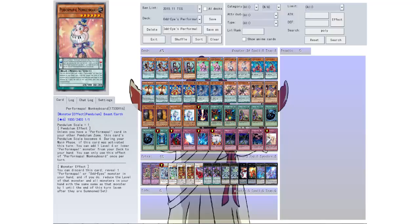Then we have Monkey Board — the name is awesome. It's level 6, 1000 attack, 2400 defense, pendulum scale of 1. Unless you have a Performapal card in the other pendulum zone, this card's pendulum scale becomes 4. During your main phase, if this card was activated this turn, you can add one level 4 or lower Performapal monster from your deck to your hand, once per turn. The monster effect: you can discard this card, reveal one Performapal or Odd Eyes monster in your hand, and if you do, reduce the level of that monster and all monsters with the same name in your hand by one until the end of this turn, even after they are summoned. So that's a good way of getting monsters smaller than what they actually are.